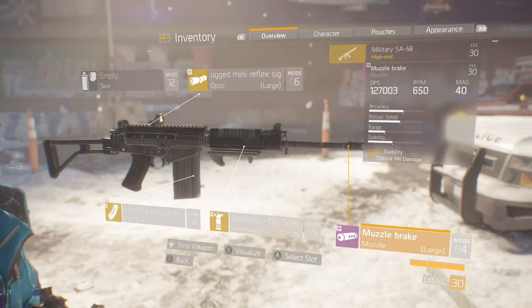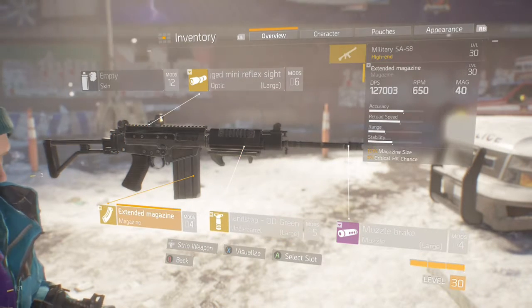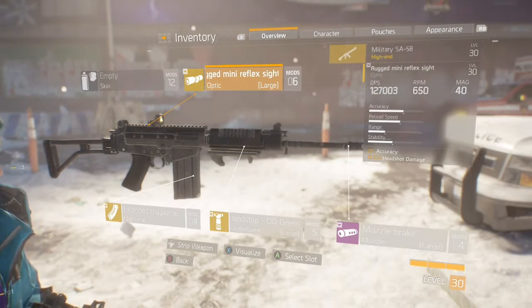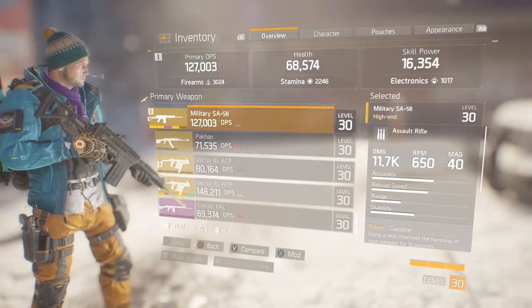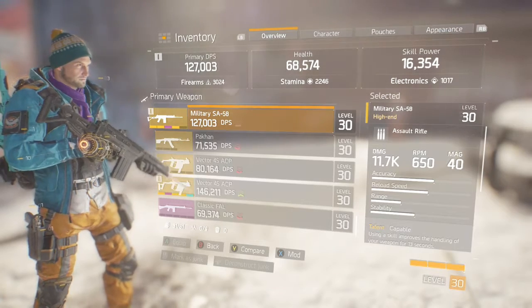As always, we'll take a look at the attributes I'm rolling on it — don't worry about the actual DPS attributes, this is just a quick look at what attachments I have on the weapon. As for fire rate and magazine, those will be the same for everyone. The base magazine is 6, but it's doubled, so the magazine will be 20 for you unless you put on different mods to increase your magazine size.